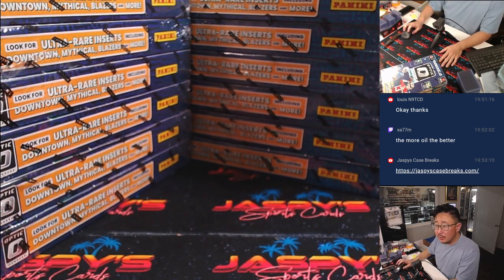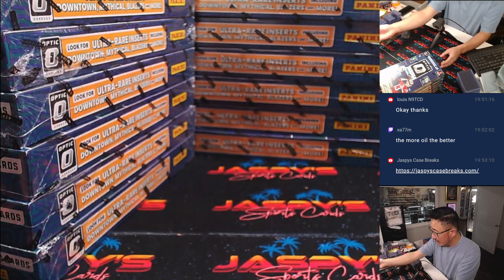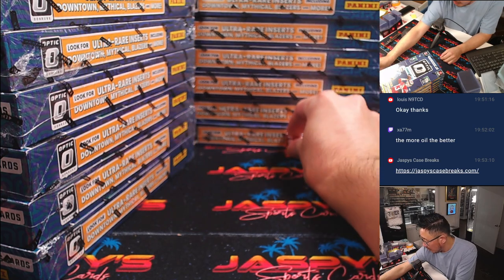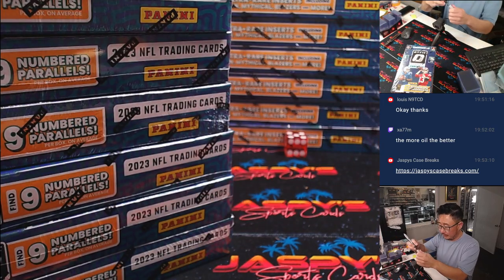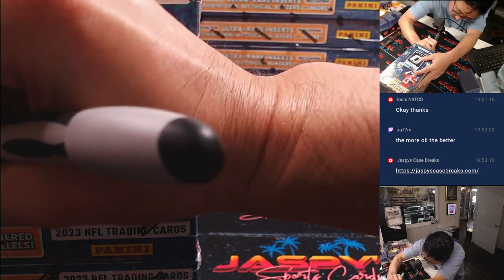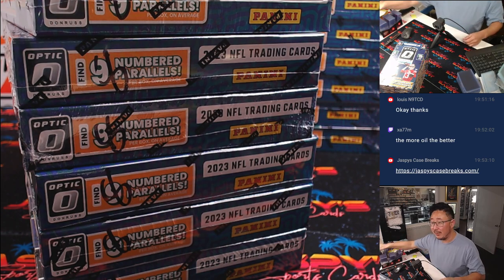We'll grab a die here. We'll go one, two, three for the left side, four, five, six for the right side. And it's five. So we'll do the right side — this side we will save for break eight, or maybe sideways eight, break infinity.